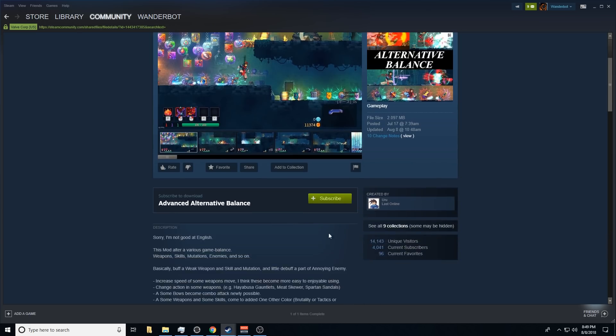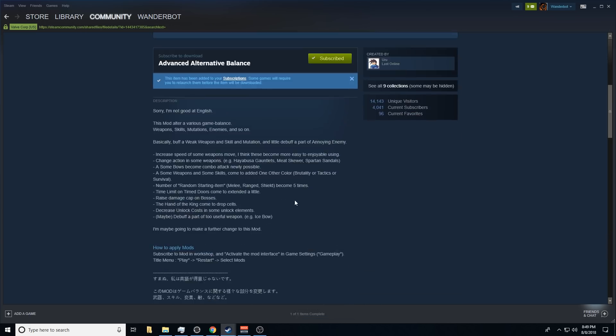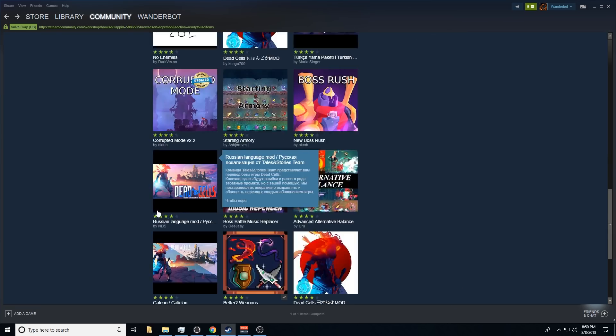So we want the Advanced Alternative Balance mod. What does this do? Speed of some weapons moves — English isn't a first language here, so — change to action in some of the weapons, some bows, become combo attack, newly possible. I can't really understand this, but that's okay. Oh, time limit on timed doors extended a little bit — that might be helpful. Raise the damage cap on bosses — yeah, that's helpful. Hand of the King will drop cells — might be useful. And reduce unlock costs for some weapons. And maybe debuff the Ice Bow.